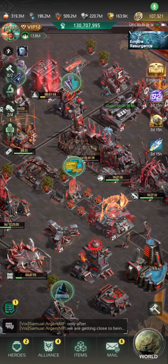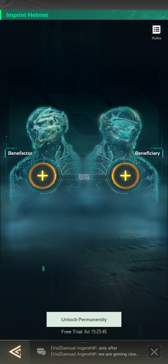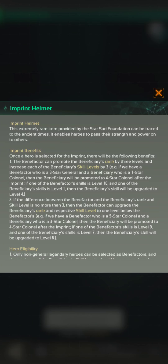I'm trying to explain the new section in the heroes, the imprint helmet. Basically what it is, if you click on it, there's a rule section up here that explains it, but basically what it allows you to do is use heroes that you have maxed or got fairly far up in rank and skill level, and use them to mentor a hero that is of a lesser level.